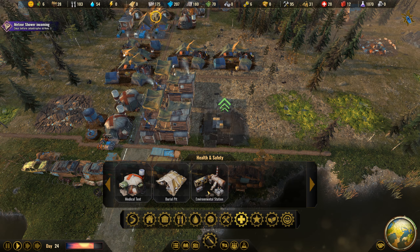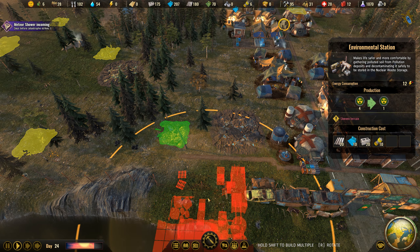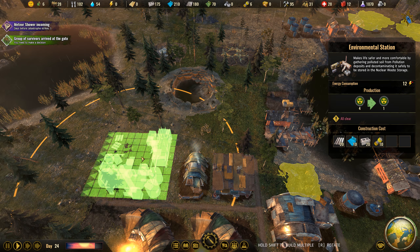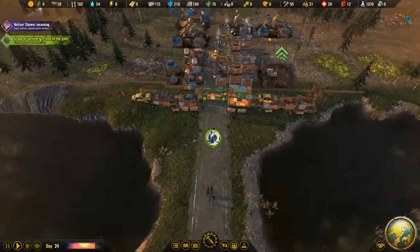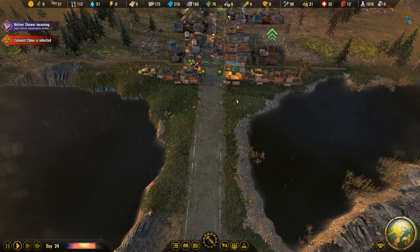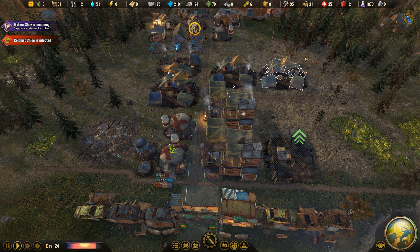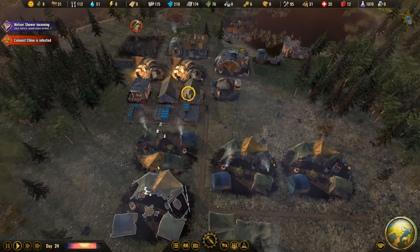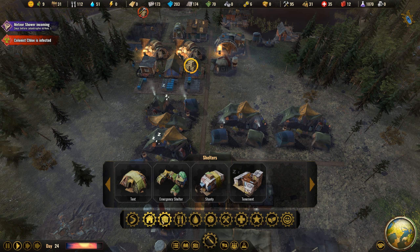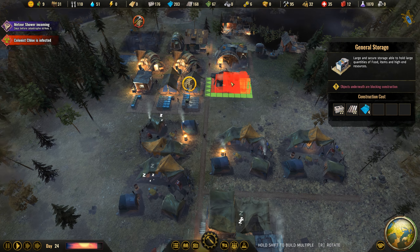Environmental station - this is what I kind of wanted to build, like now. There is a lot of freaking stuff around here. Oh my god, this is a big building actually. Group of survivors - if I receive those guys, only three of them, I'm gonna take them because there are only three of them. I don't have enough room or food for them, so I have to be careful. We have this environmental station. What else? Nuclear waste storage and general storage - I should start placing this one too.